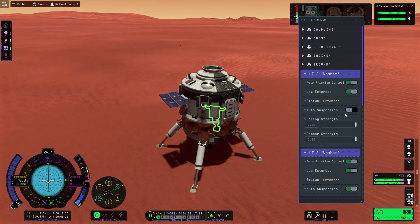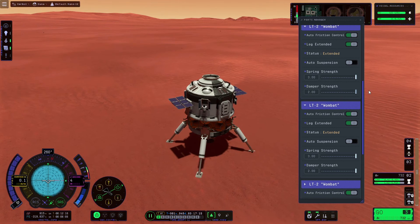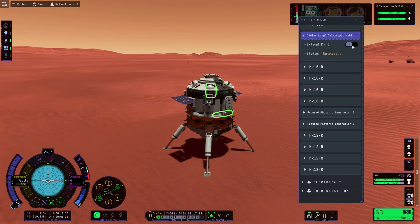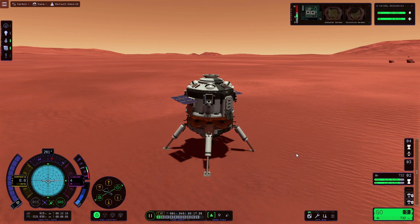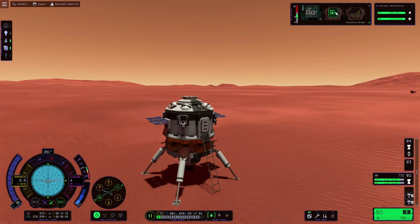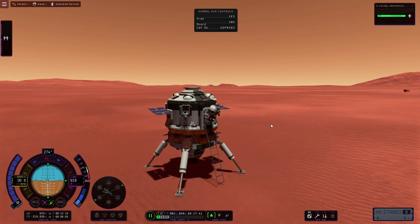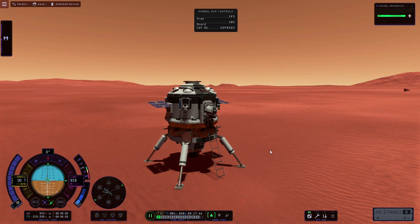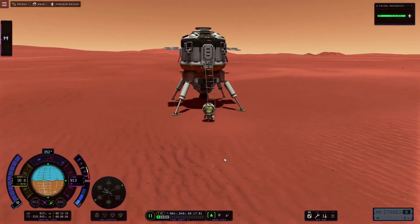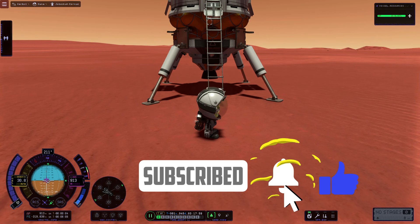So that's how to get onto the surface of Duna. If you are using a heavier lander then you may need to start burning a little earlier and possibly use more throttle, but it's always worth doing a few tests to see what works best for the lander you're using. In the next video we will be launching this lander back off the surface of Duna, rendezvousing and docking with the command module in orbit, and then returning back to Kerbin. If you enjoyed this video please feel free to like and subscribe, and hopefully I will see you in the next one.